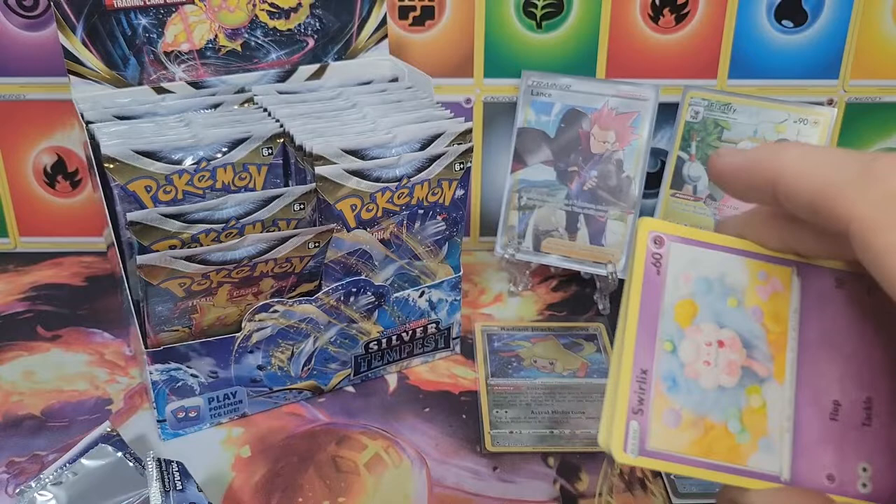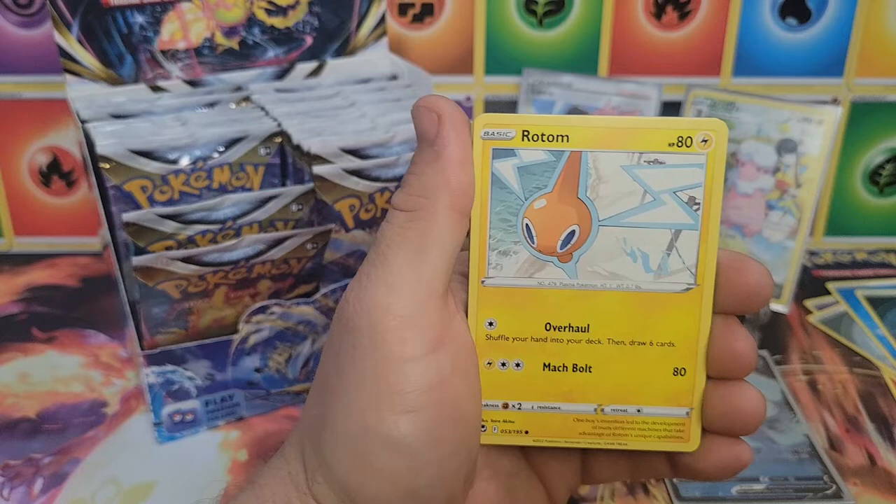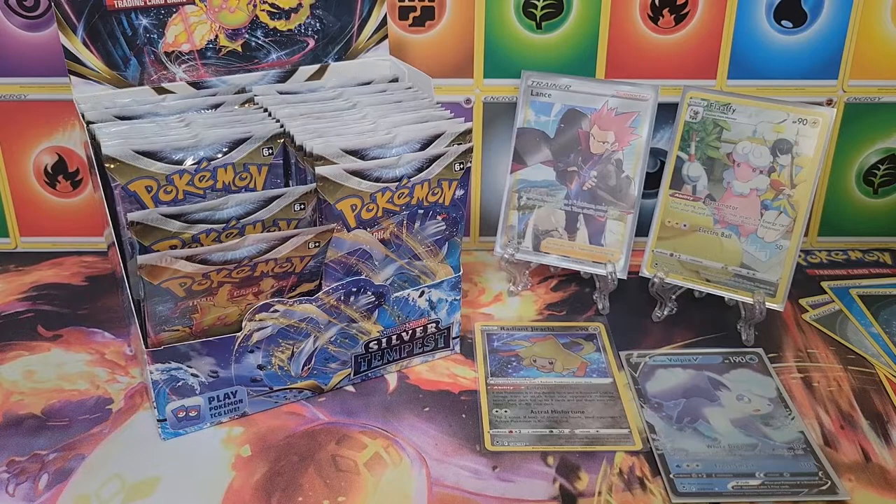These packs don't want to open very nicely. Code card. Dark energy, Mudsdale, Togepi, Lance, Swirlix, Rotom, Dreepy, Vulpix, Chimecho, reverse Ferrothorn — very nice — and a Delphox non-holo.